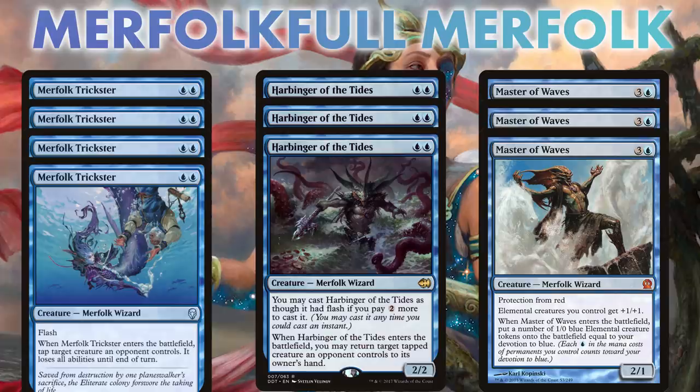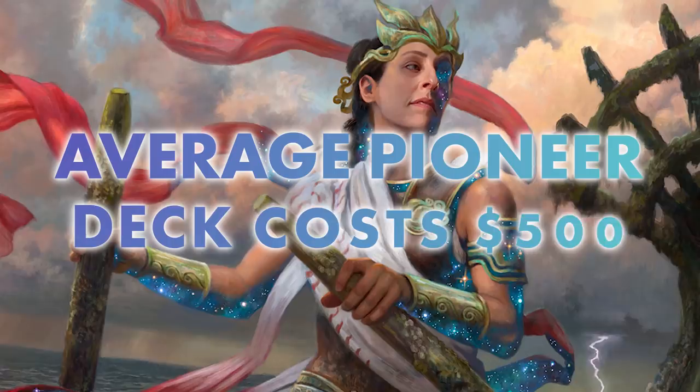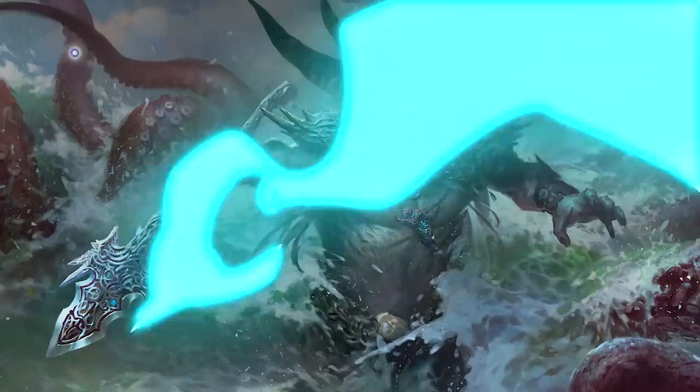And best of all, unlike Pioneer decks like Inverter of Truth which costs $450, or Niv to Light which costs $500 — and let's be honest, the average cost for Pioneer is about $500, and even Mono Red in Pioneer is going to cost you over $150 — Merfolk Full Merfolk is only about $50. And it's still a fun and competitive deck that can splash in for the win. So let's take a look.